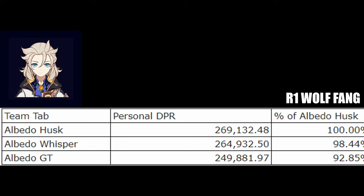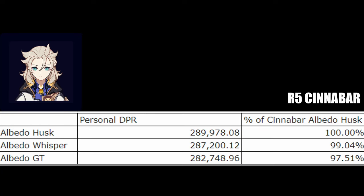With Wolf Fang, Husk is still Albedo's best set, but the difference is only about 2% in favor of Husk. Although in this type of team with Albedo's burst being used, Golden Troop is a bit behind the Whisper set. And with Cinnabar Spindle, since it gives Albedo so much defense, damage bonus gains value over defense, so Whisper is now only about 1% behind Husk, and Golden Troop also caught up a lot as well.